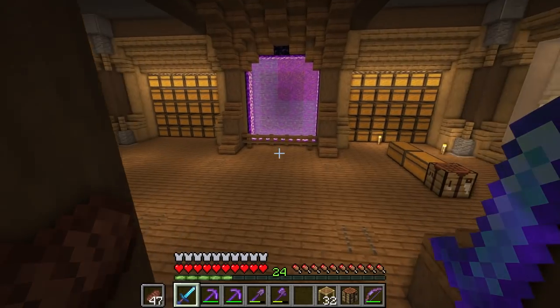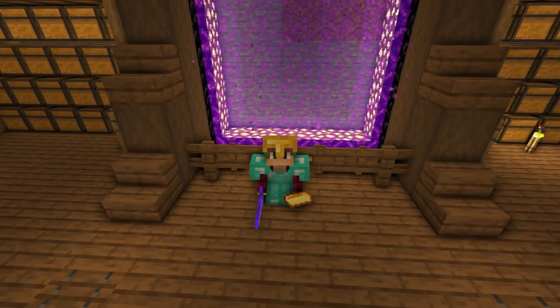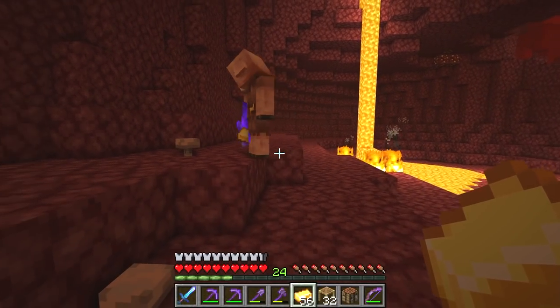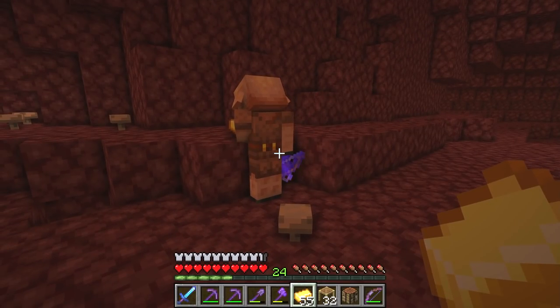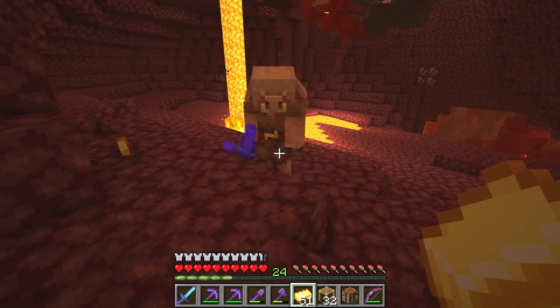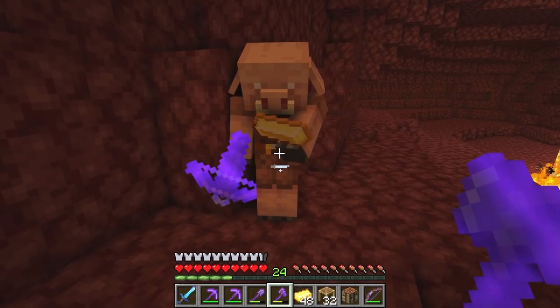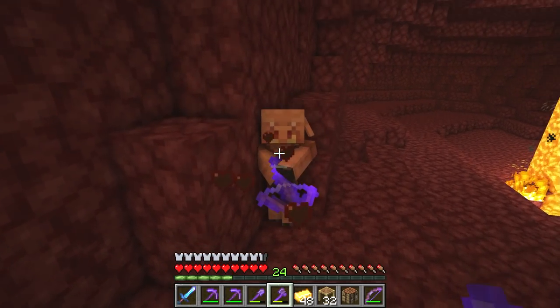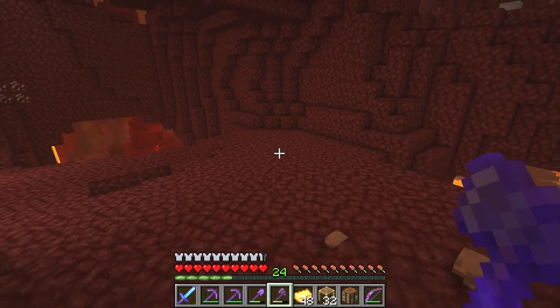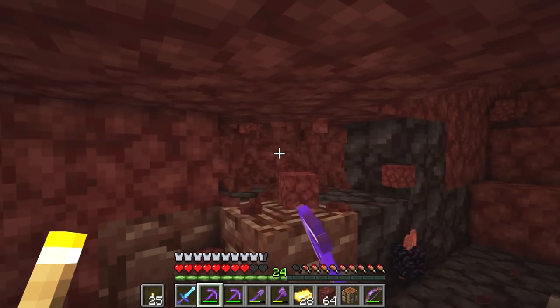Hopefully we can make it into the End at some point soon. Also, it's probably a good idea to take some gold with you because the piglins don't like it if you don't wear it. Trading with them for ender pearls, but they keep giving string instead — are you serious? This is gold, this is shiny, give me something good. Just getting string. I'm not being ripped off by them anymore.